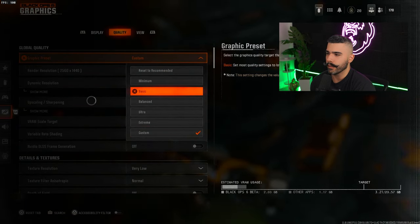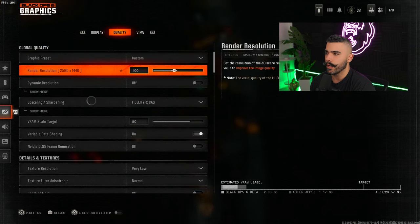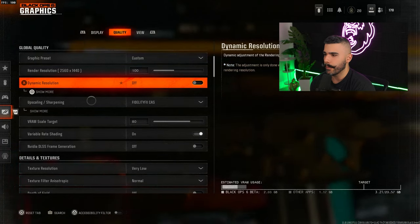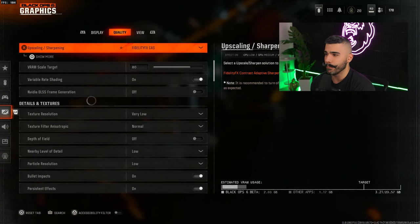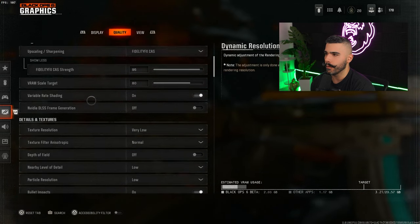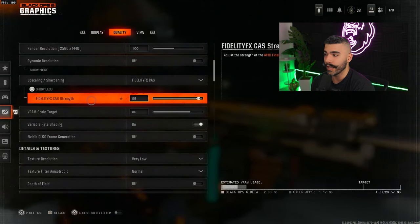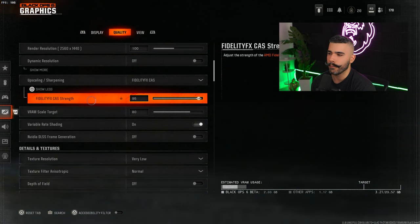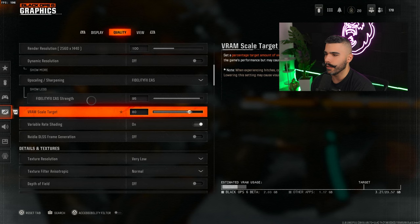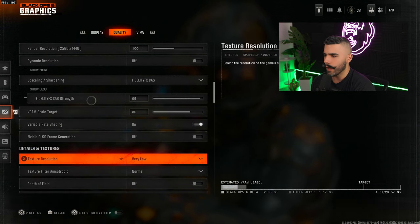For quality settings, go to custom. If you don't have custom, click basic first — it's very similar. Make sure render resolution is at 100 and set correctly or your quality will be terrible. Dynamic resolution off. Fidelity cast — make sure this is on. You may need to click it twice for it to register. I like to set fidelity cast strength to around 90-95; 100 looks a little too sharp. VRAM scale target at 80.